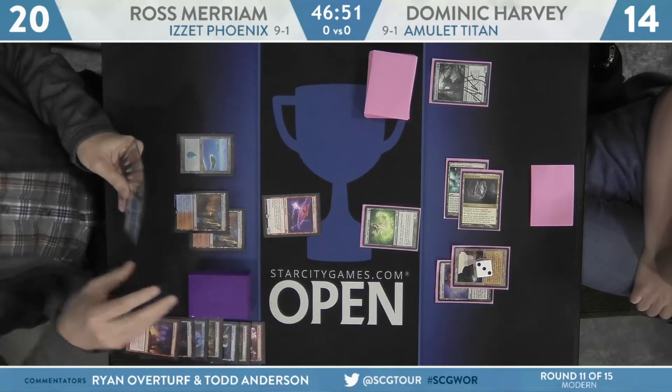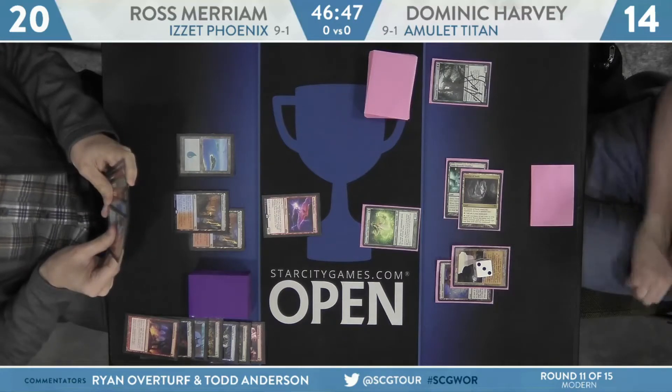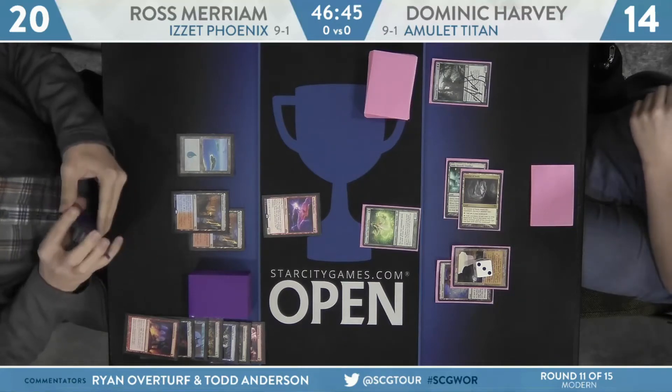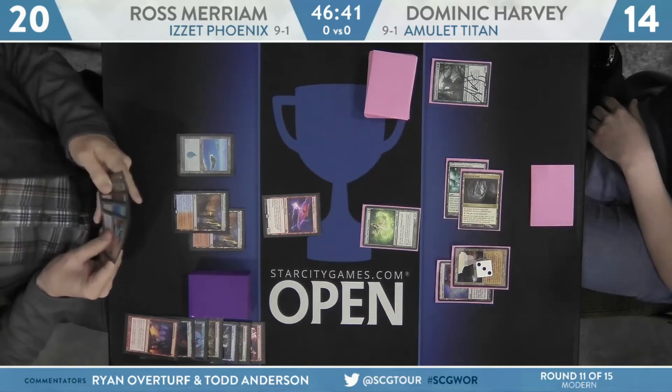Speaking of giants, that was the name for Cavern of Souls. The Azusa was technically counterable, but that wasn't going to happen. No end step action for Miriam — so he wasn't waiting on something like a Thought Scour — just not using his mana over the course of that turn.